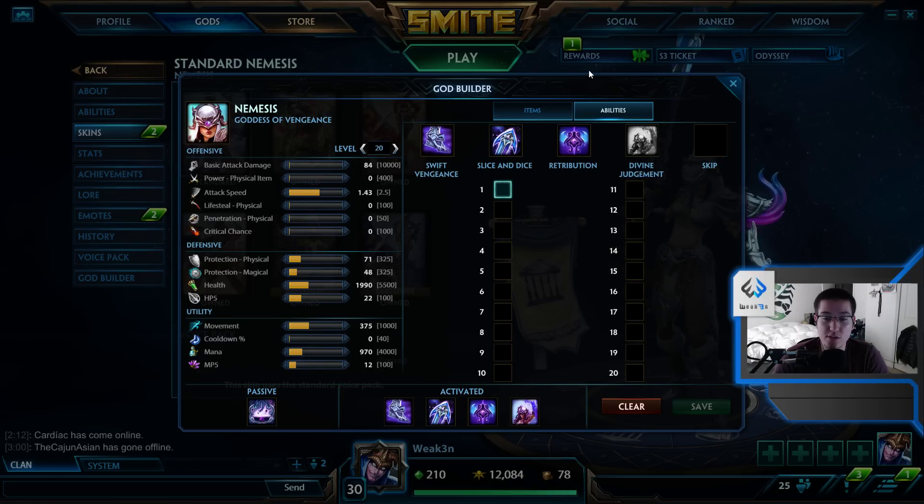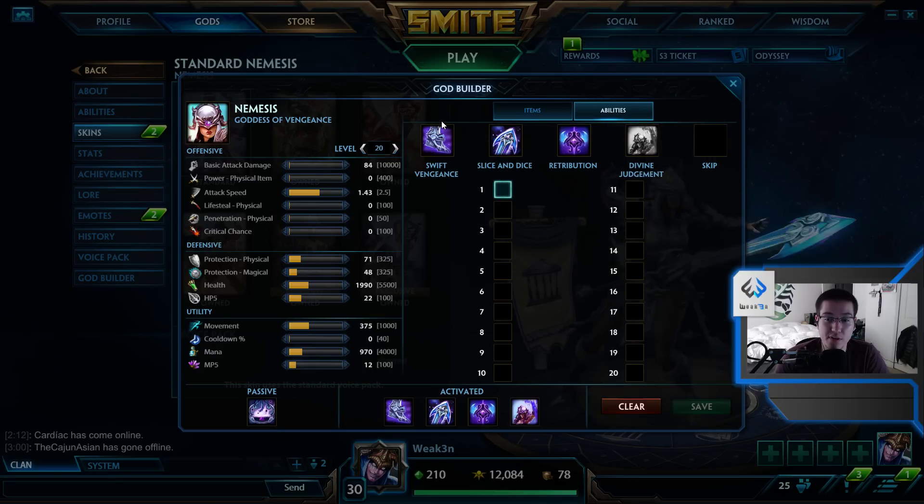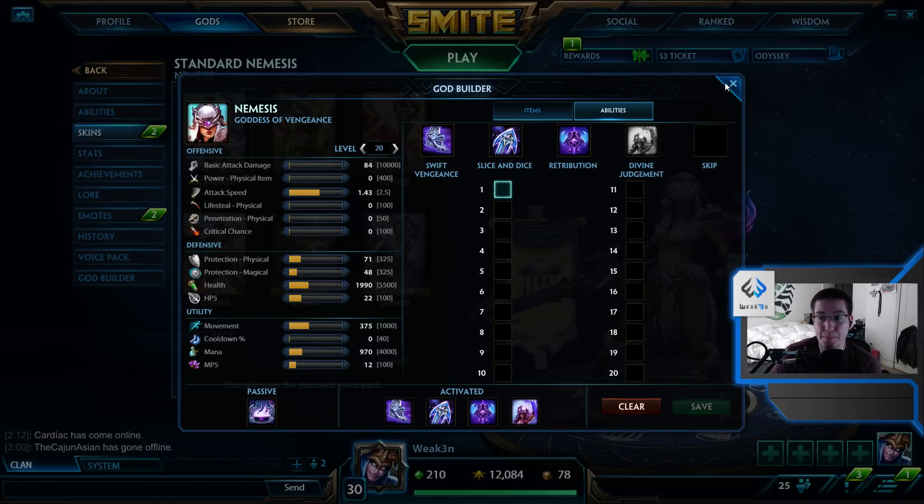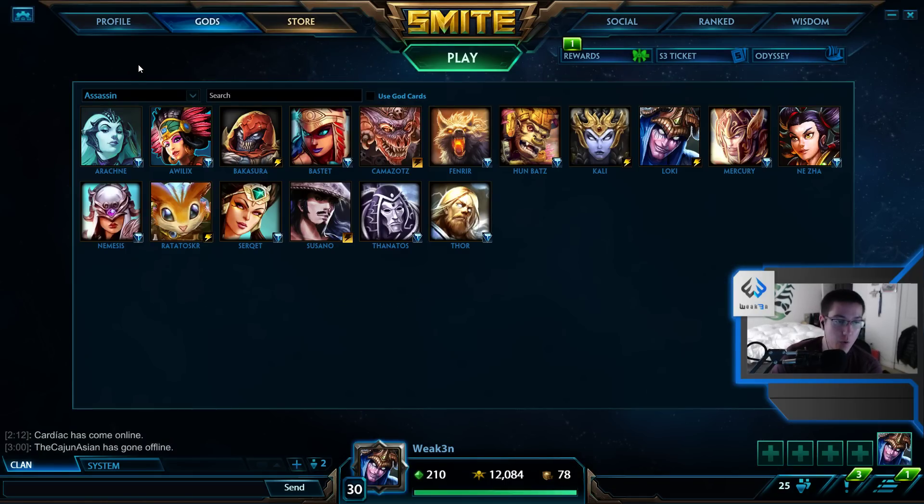On Nemesis you're maxing your two, then your ult, then your three, then your one. Your two does a decent amount of damage when used properly. Your ult you want up and doing as much as possible. You level your three to survive, and your one is used as an escape most of the time, so you don't need it leveled up since it's not doing too much damage.